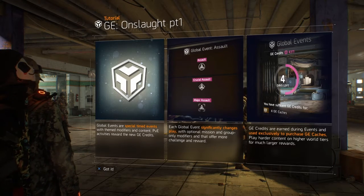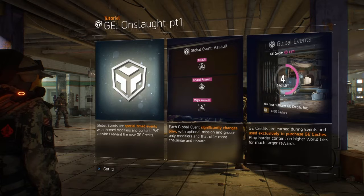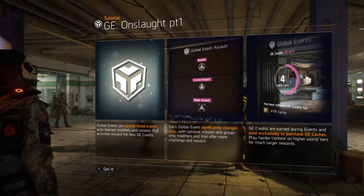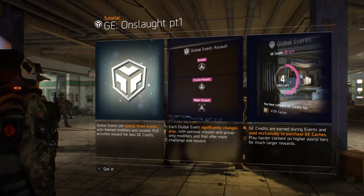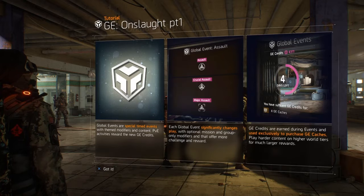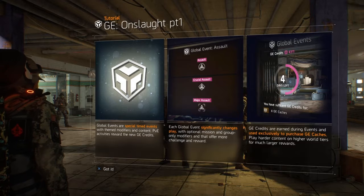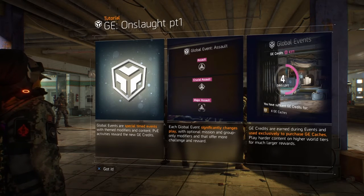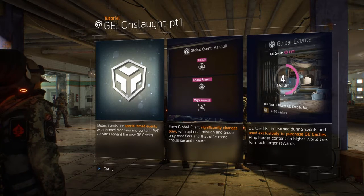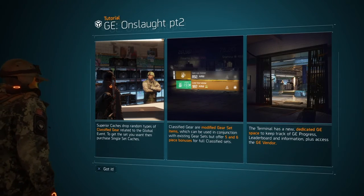With that being said, we're gonna get into this video. Onslaught is here — we're gonna talk about onslaught as you guys can see. I am looking at part one right here, there's two pages of it. If you guys don't know what global events are, you pretty much can do certain missions — there's five missions I will talk about later. And also there's three brand new masks I will show later in the video. It's basically a tutorial; it tells you do the events, you get global credits out of it and you can get caches.